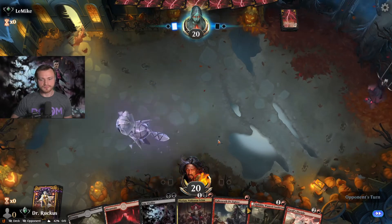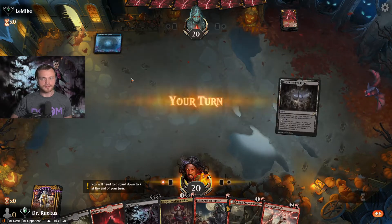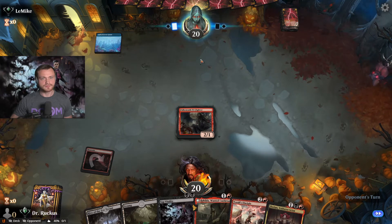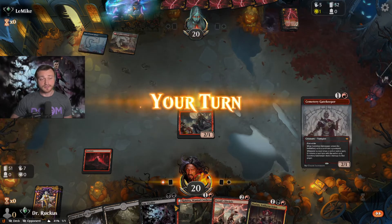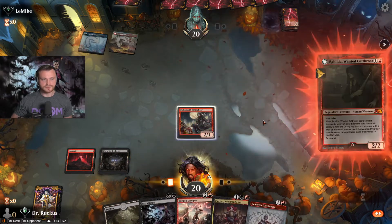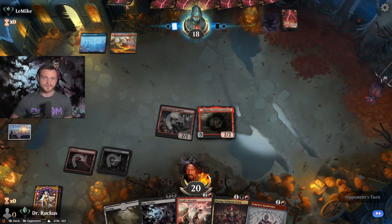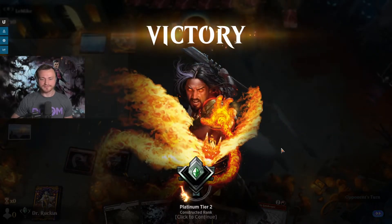Game four — decent curve. Could put Sap Vitality on either first striker at some point. Opponent is on blue — looks like control. They foretell something. Rahilda hits. There's been a little slow play today. Demon Bolt — they scoop. I guess they got stuck on land. A win's a win, baby — rank it up!